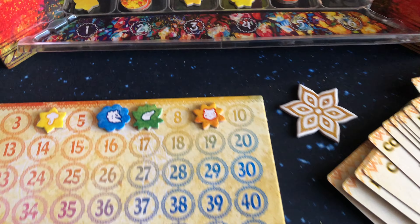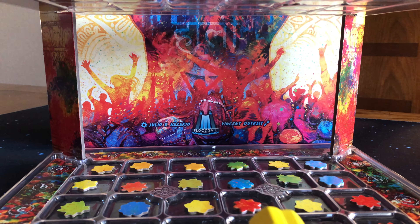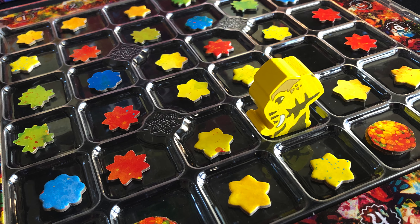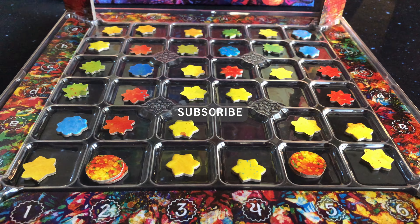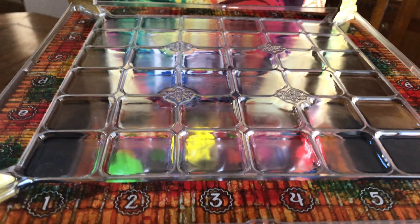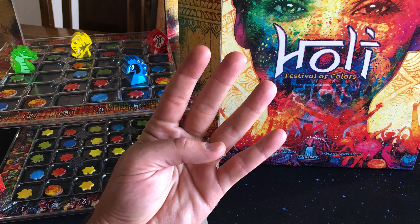Hey everyone, board game Brody here with Meeple Mountain. I have a copy of Holi: Festival of Colors to show you by Floodgate Games. Holi: Festival of Colors is a fun abstract strategy game that includes some area majority, hand management, and pattern building. The game includes a three-tier board where players start on the bottom level and slowly progress up depending on that player's strategy. I'm here to tell you four things that you need to know about this game.